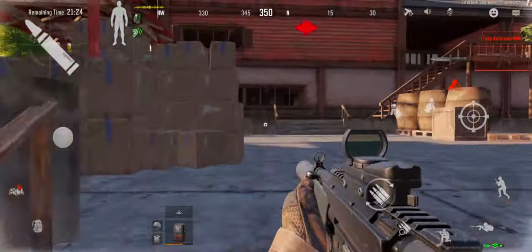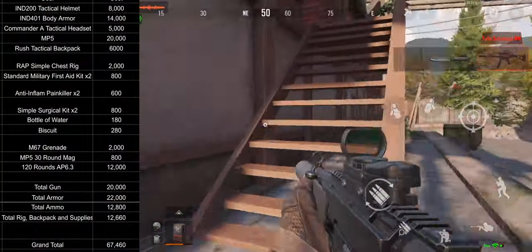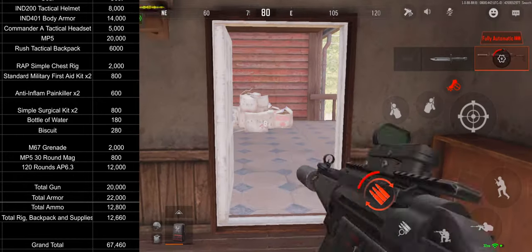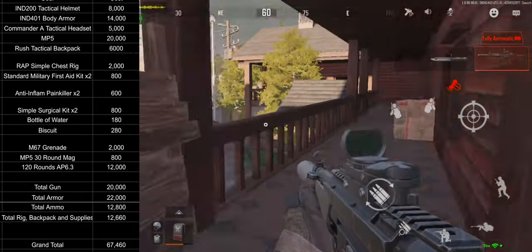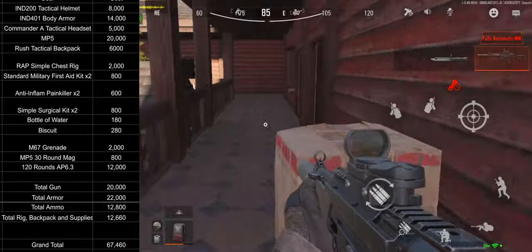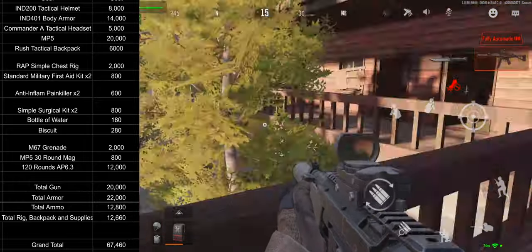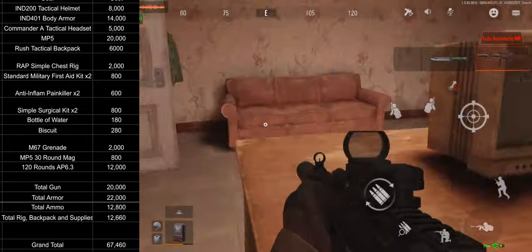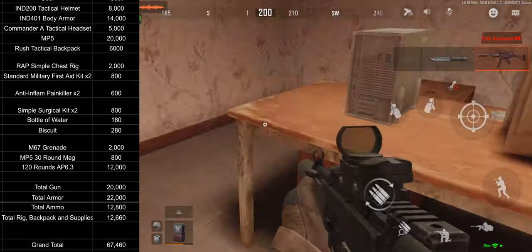The totals for this loadout are about $20K for the weapon, about $22K for the armor and headset, about $12K for the ammo, and about $12K for the rig, backpack, and all other supplies. The grand total is right at $66K for a complete loadout. If you keep the ammo in your secure container, you're only risking about $54K.